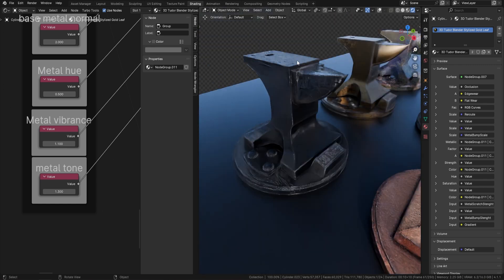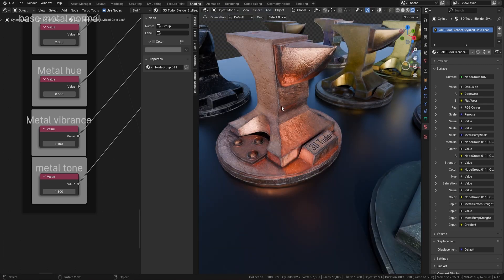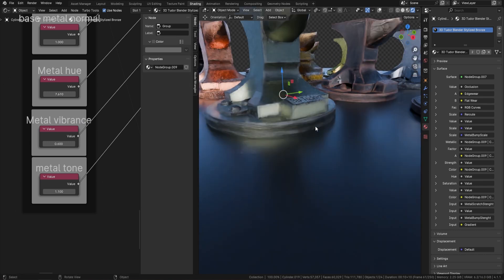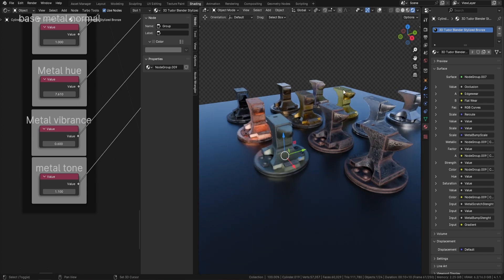We've even got obsidian, and we've spent a lot of time looking at the details of each metal. You can see copper really does look like copper. And something like bronze really has that bronze look we're going for.